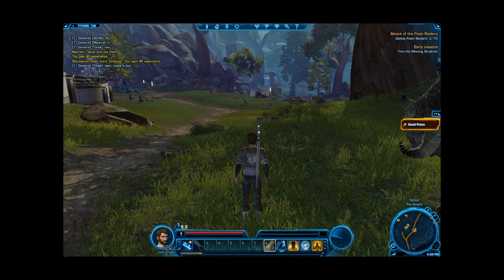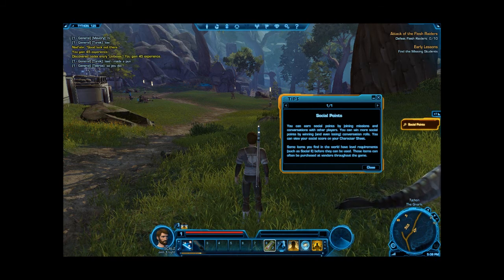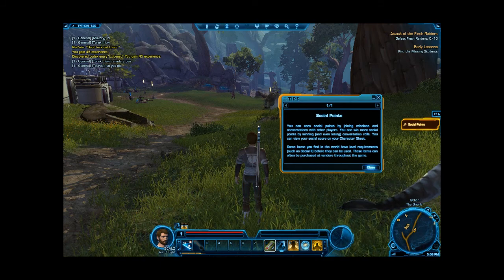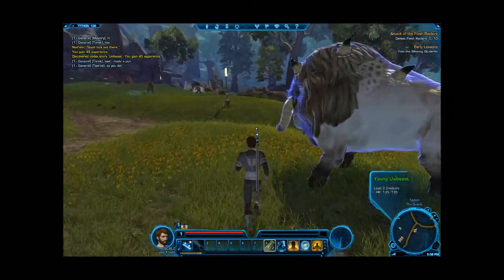Social points — what is this? You can earn social points by joining missions and conversations with other players. You can win more social points by winning conversations and roles, and you can read your social score. Okay, so there's a social point system as well. I don't know if I should be killing these guys.